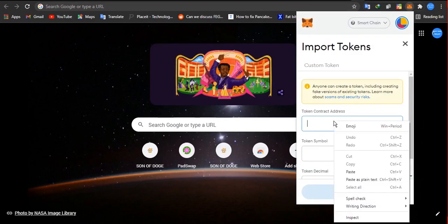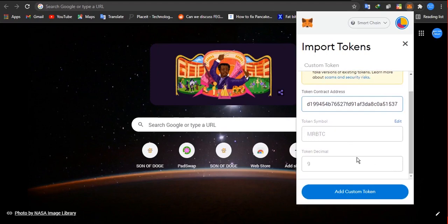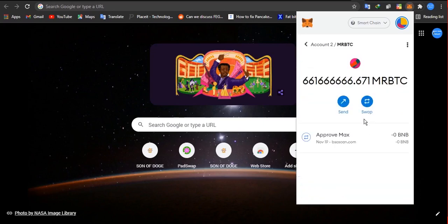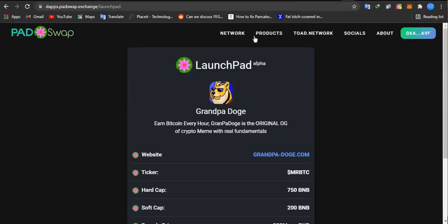Let me show you the process again quickly because some of you might not understand. Click on 'Import token,' then right-click and paste the contract address. You will see Mr. BTC showing right here on your MetaMask. Mr. BTC has nine decimals — click on 'Add custom token,' then click on 'Import token.' Once that is done, you will see your coin reflecting on your MetaMask.